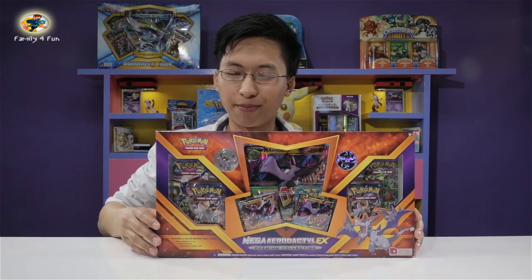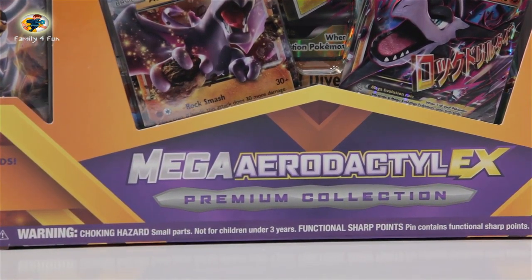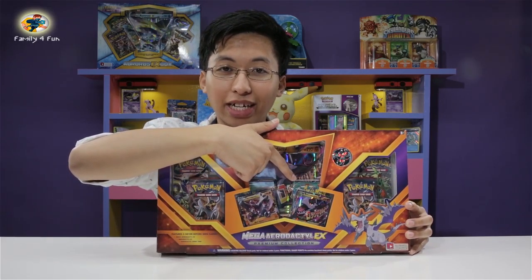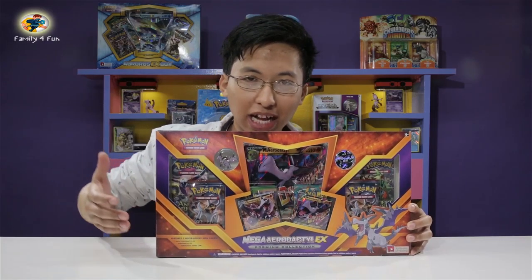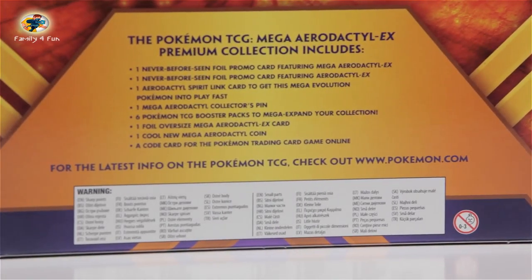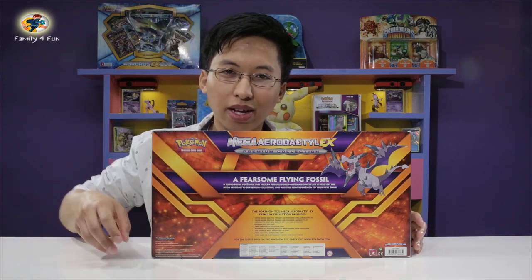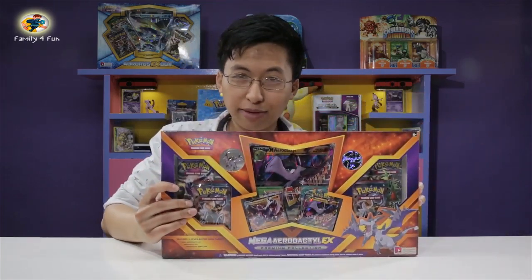So here's what we have today. It has two or three never-before-seen cards. It's supposed to have your EX card, your Mega EX card of the Aerodactyl, and then your super big oversized card. I'll show you guys when I open it. That was the front, and now for the back — there's three never-before-seen cards in the box and it comes with six booster packs. Let's begin to open this.